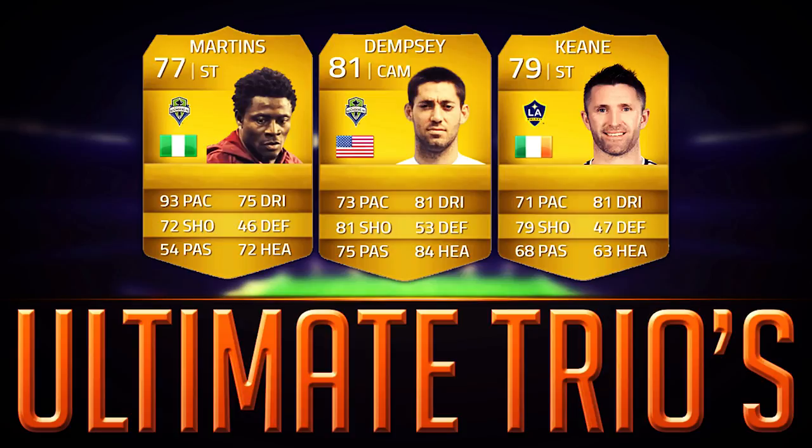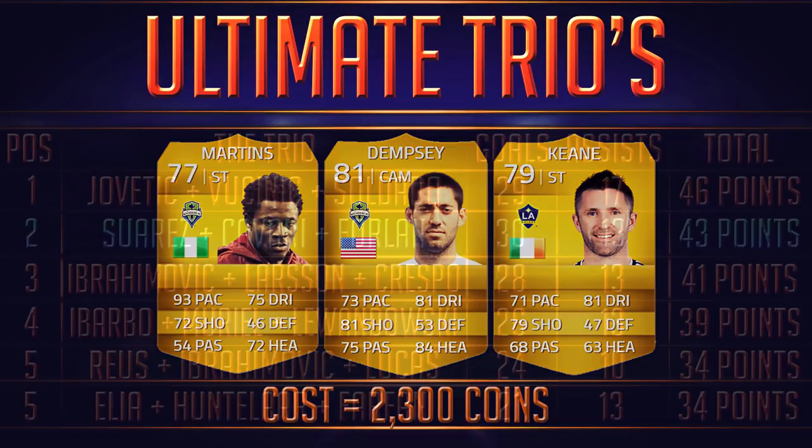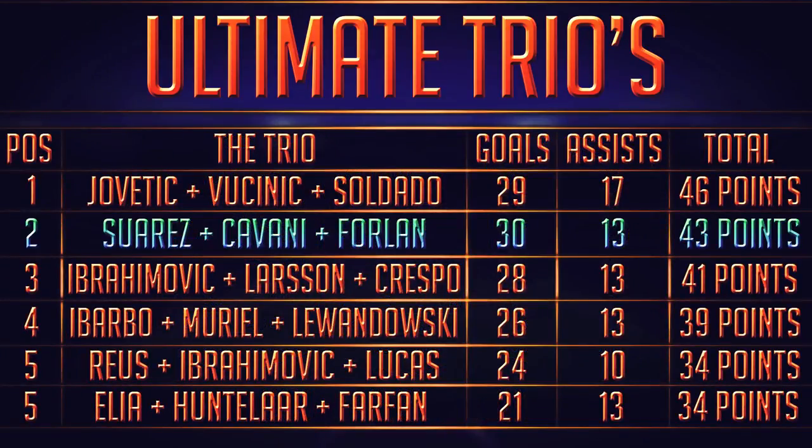Hey what's up guys, Dan here with another episode of Ultimate Trio. We've got an episode with Martins, Dempsey and Keane for you today — it's an MLS Trio. Comment down below 3 players you want in a future episode, either a Cam and 2 Strikers or 2 Wingers and a Striker. This trio costs 2,300 coins so it's a nice budget trio, and it's probably my favourite trio so far. Here's the table: Jovetic, Vucinic and Soldado are up top with 46 points, and at the bottom we've got Elia, Huntela and Farfan with 34 points, joint with Royce, Ibrahimovic and Lucas.